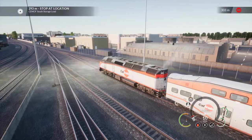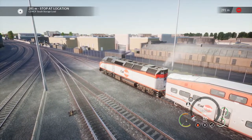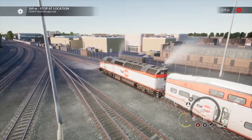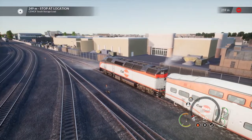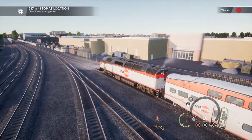This is for the Peninsula Corridor route and it is just a loco add-on. The efficient and flashy MP Express diesels have been operating Baby Bullet services since 2003 — now you can experience them for yourself.